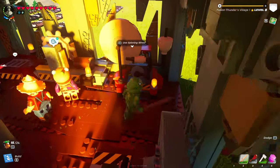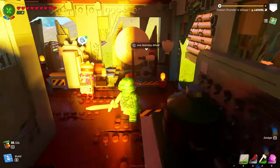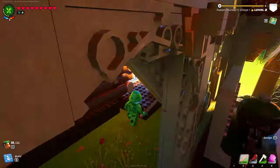You will also require a spinning wheel to make silk thread. As you can see here, you take the spider thread and weave it into silk thread. So make sure to also have a spinning wheel if you want to increase your health.